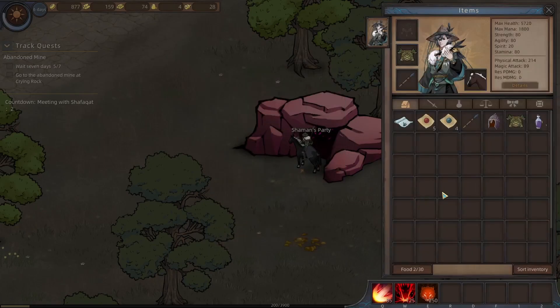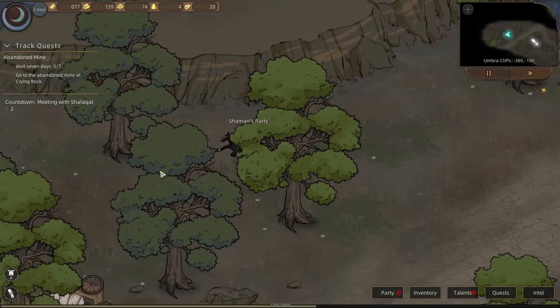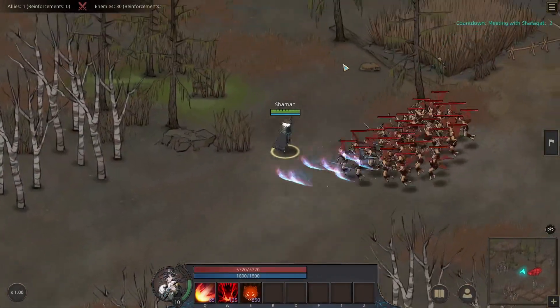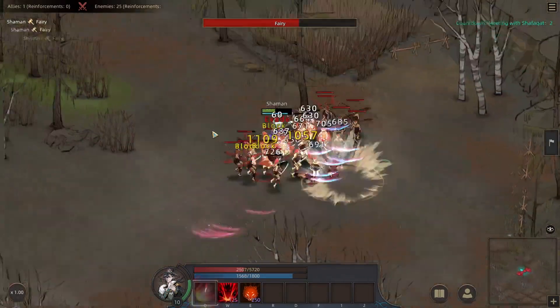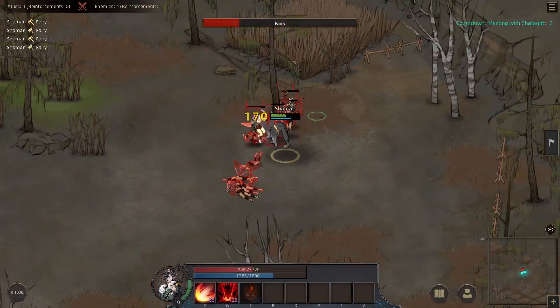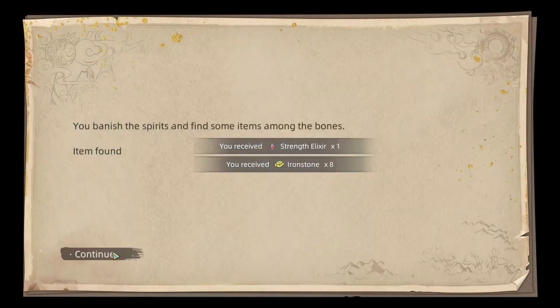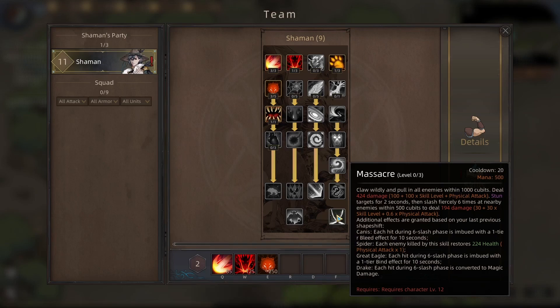You can use the experience crystals we got from those caverns anytime you want. Make sure you don't spend your skill point at level 10 and 11 so that we can use them at level 12 for our skill Massacre.